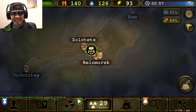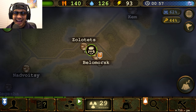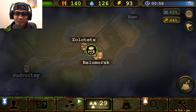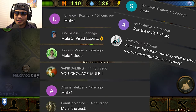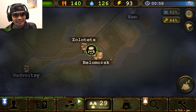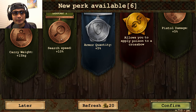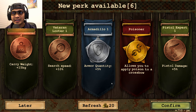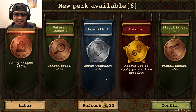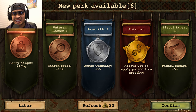Welcome back to another day of our survival one life challenge. Thank you guys, all of you who commented on our last video about what type of perk I should get. There were just so many of you. The biggest vote was for mule, and I totally agree that mule is so important right now because all I have is a bicycle, and I need a lot of carrying weight because I love to search everything and carry a lot of items.